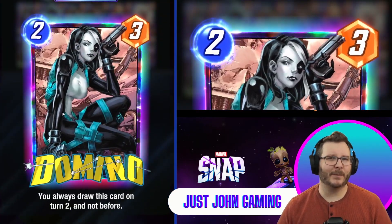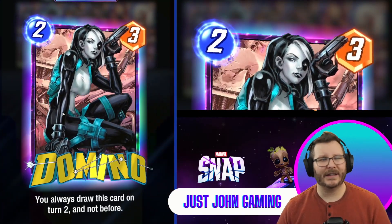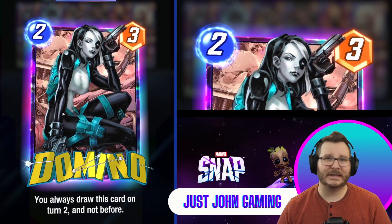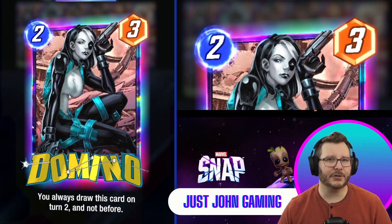First up we have Domino. Domino's our only two-cost card and her ability guarantees that we have a turn two play. Now that does slightly decrease our chances of drawing our other cards, but I think it's worth having a guaranteed turn two play.